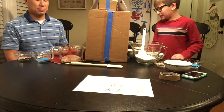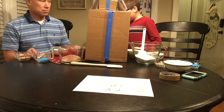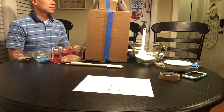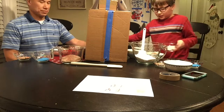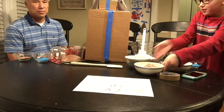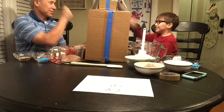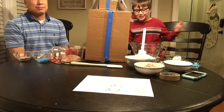Next round, we are going to add our ingredients. Marshmallows is going to be our next choice. And then on the last one, we get to choose. Rock, paper, scissors — he wins again. He's like a natural chooser.